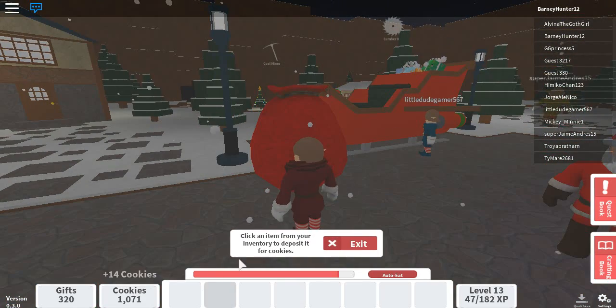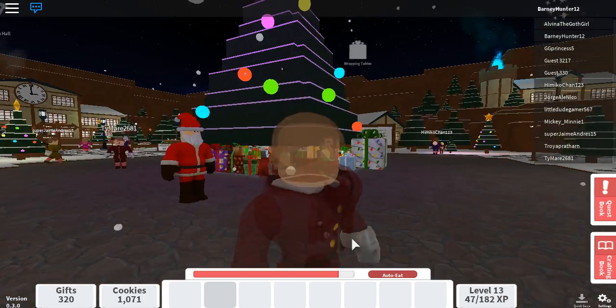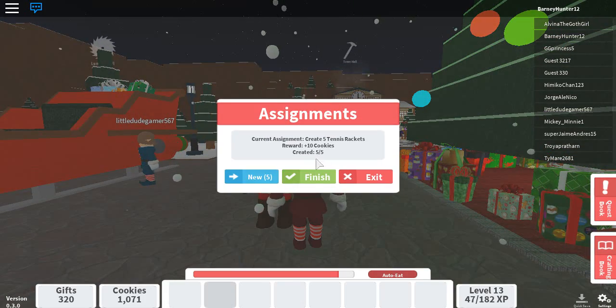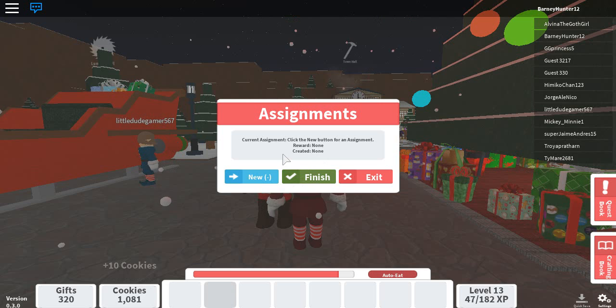So let's deposit that — there we go. And if you want to click on stamina right here, it'll give you some assignments. Let's finish that — there we go. Ten cookies.